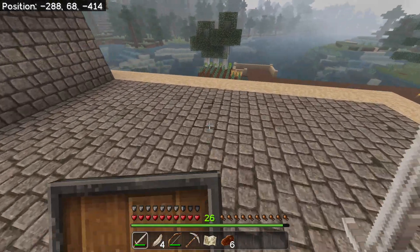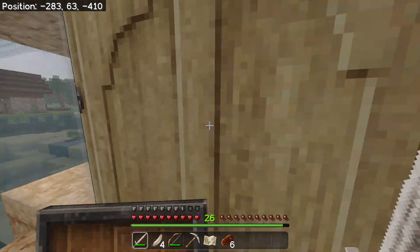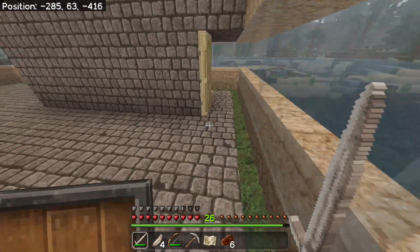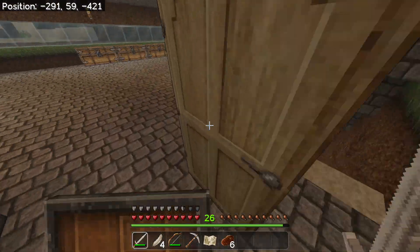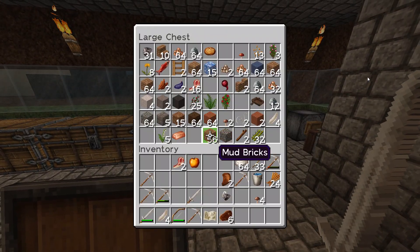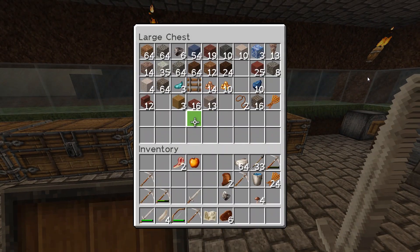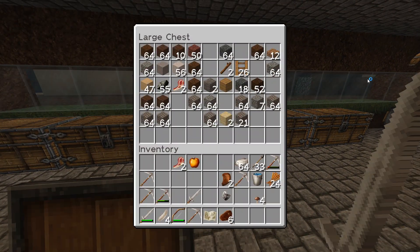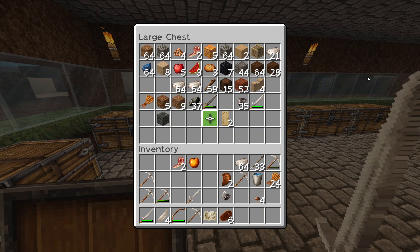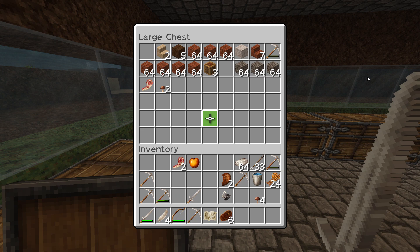We are not in creative mode — we refuse to do any of this in creative mode, so we're gonna do it all in survival and get everything built the way we want. You said you wanted to do it out of wood, right Artic? I've got the platform already done so you shouldn't have any issues. I did add on a little addition to the top to connect with the tunnel. So we're working on that. We'll get back with y'all here in a little bit.